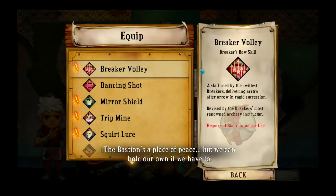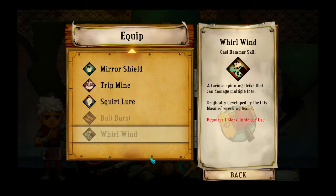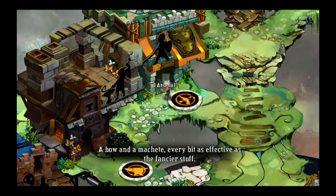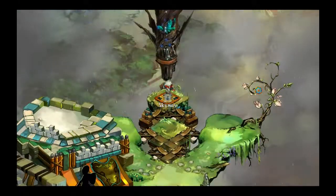The Bastion's a place of peace, but we can hold our own if we have to — just like Israel. That was a little bit topical. Not ointment topical — like current events topical. A bow and a machete, every bit as effective as the fancier stuff.